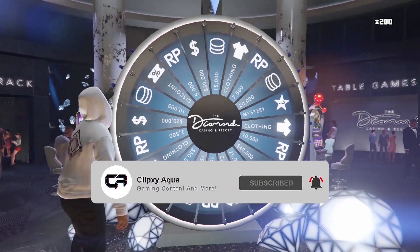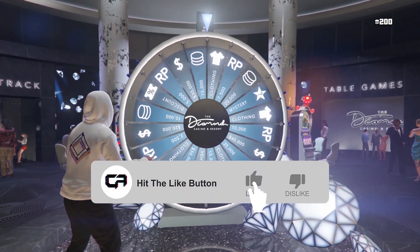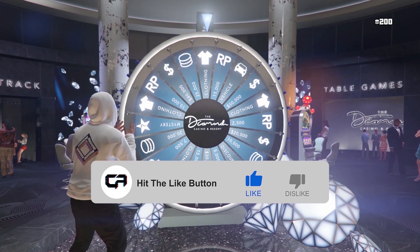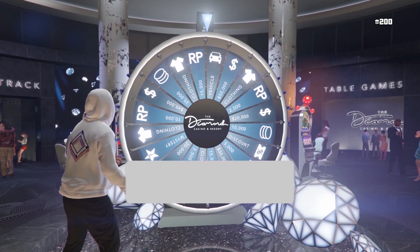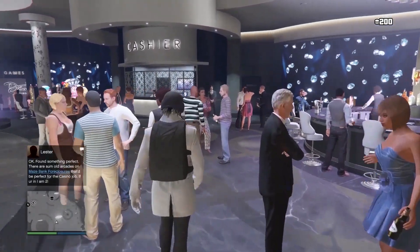Two and a half seconds is the best, the prime spot. At that point, reference your left stick as a clock — you want to go from nine o'clock down to six o'clock. Start from nine and go down to six, and then boom, you should spin it.